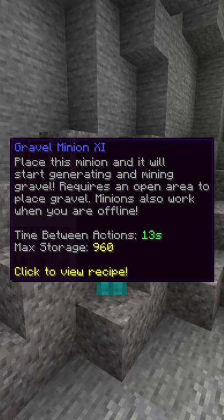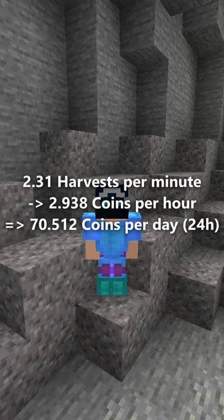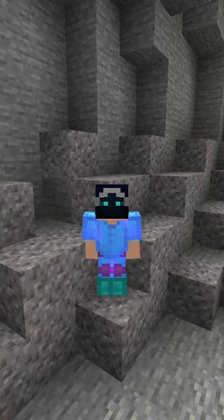Upgraded to the fullest, it has a maximum storage of 960 and a TVA of 13 seconds. At level 11, the minion will generate 2.31 harvests per minute, resulting in around 2,938 coins per hour or 70,512 coins per day. This means the minion pays for itself after a bit less than 49 real life days.